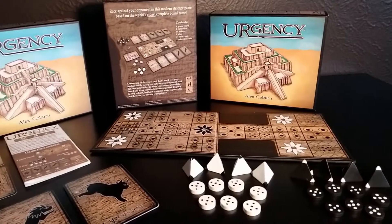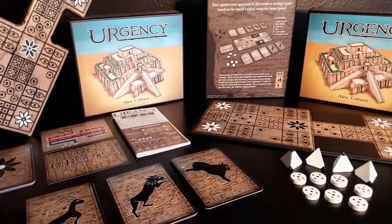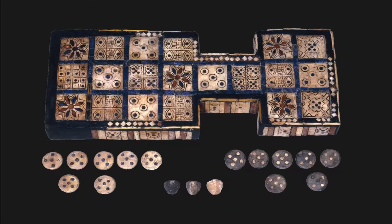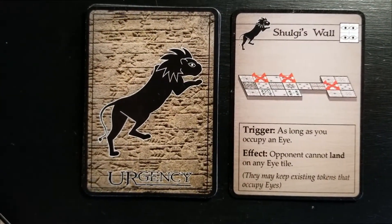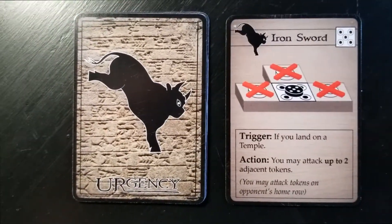Race against your opponent in this strategy game based on the world's oldest complete board game. This is Urgency, and it is based on the royal game of Ur from nearly 5,000 years ago. The board, pieces, and dice for Urgency are straight from the original, and Urgency modernizes this ancient game with rule cards, which give you the power to build your strategy by modifying the rules as you play.